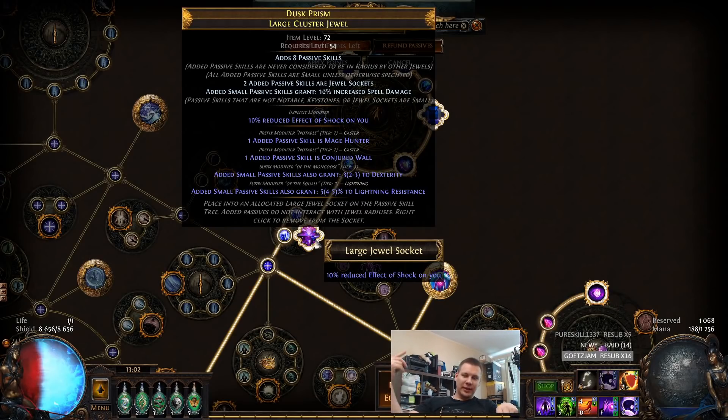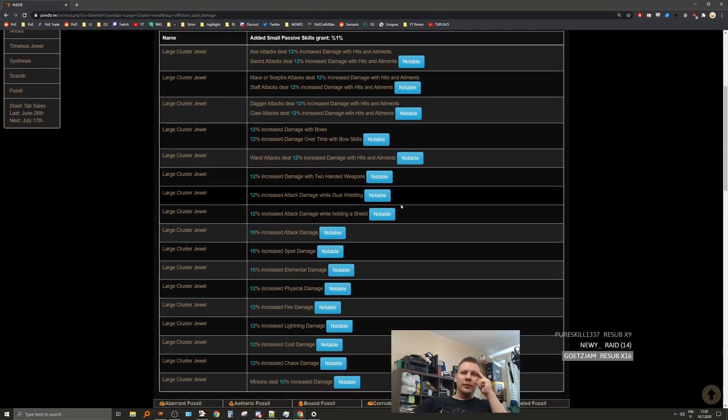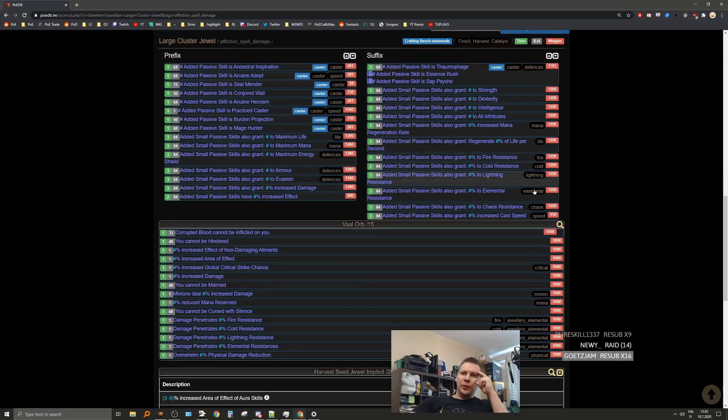So right now, if I were to do remove non-caster add a caster, it would have to remove either the dexterity or the lightning resist and add a notable, which would potentially finish the jewel for me. But I'm going to get rid of the dexterity. The way I'm going to do that — I've already tried crafting a bit, so I added a caster mod. The only suffix caster mod — I can show you the mods. So the only suffix caster mod on the large cluster jewel for spell damage: the only cold mod is cold resist. There's no other cold mods.